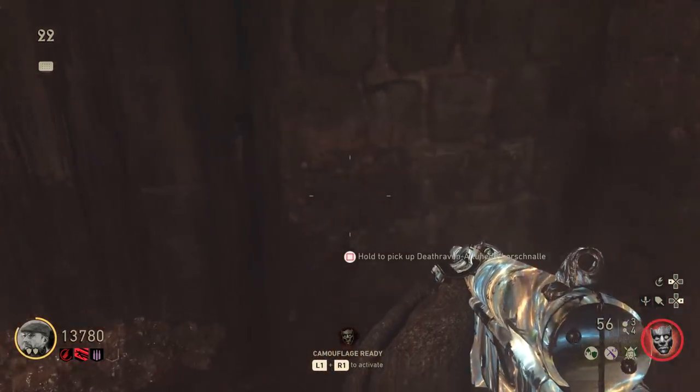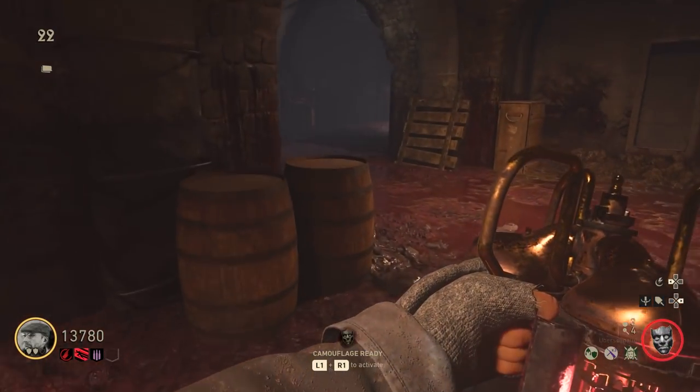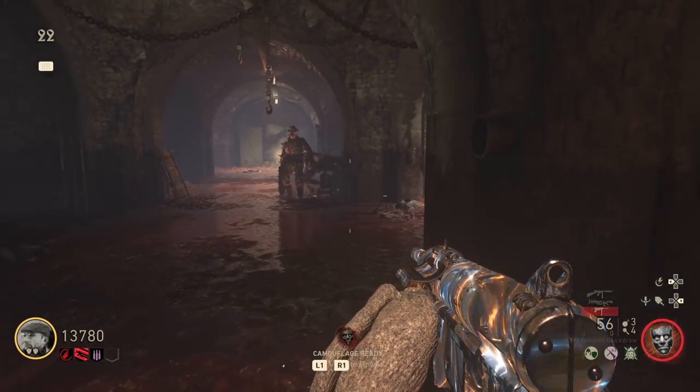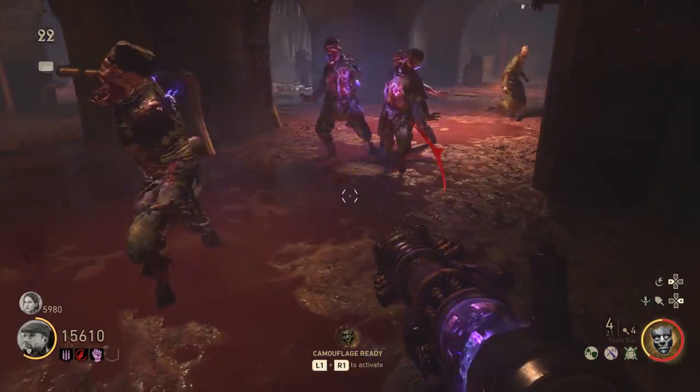Inside, you'll find a battery, and that battery can be placed in the nearby battery holder just by the trap switch in the entrance to this room. Now, this is where things get just so frustrating.